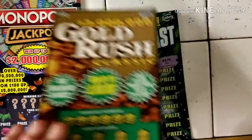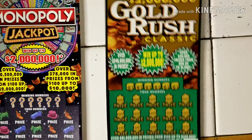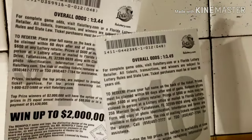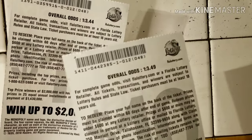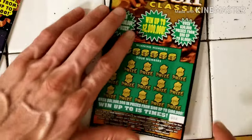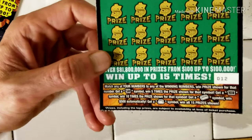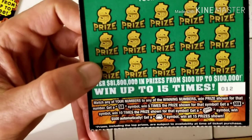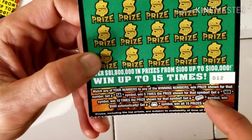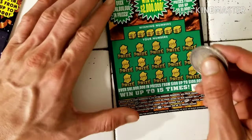Next ticket we're going to scratch is the Gold Rush Classic. On this ticket the odds are 3.44 on the Monopoly, 3.49 on the Gold Rush — so better odds overall. We're looking for a 5x symbol, a 10x symbol, a gold bar for an automatic $500, and a money bag for the ultimate kaboom — you win everything.